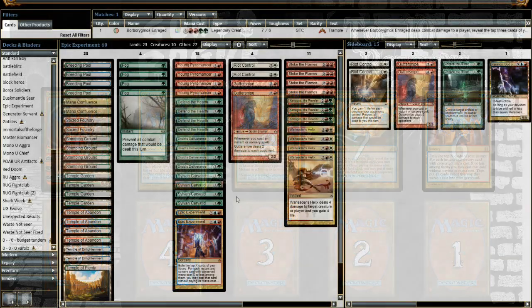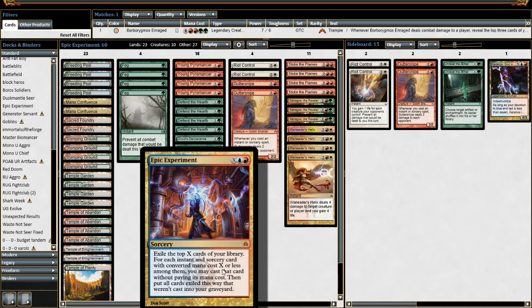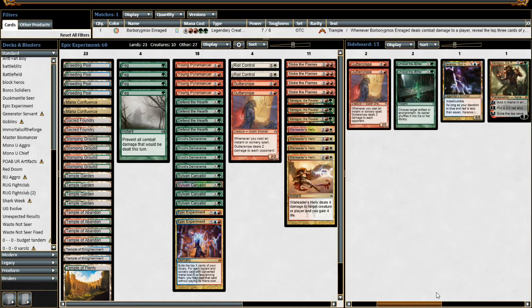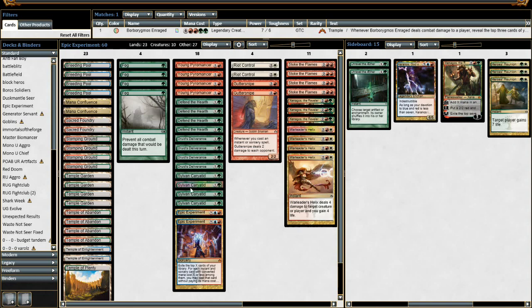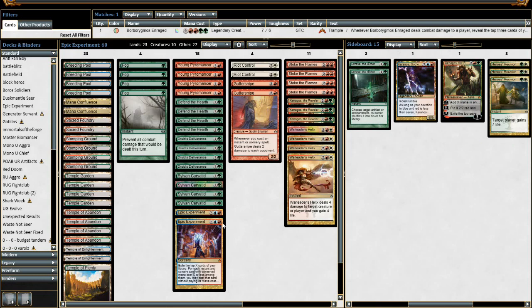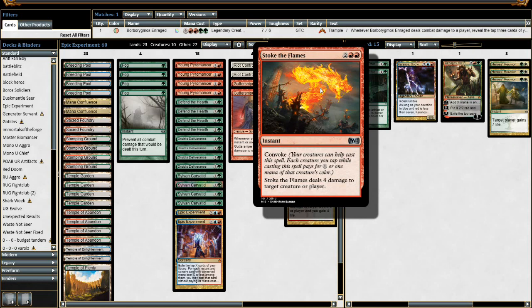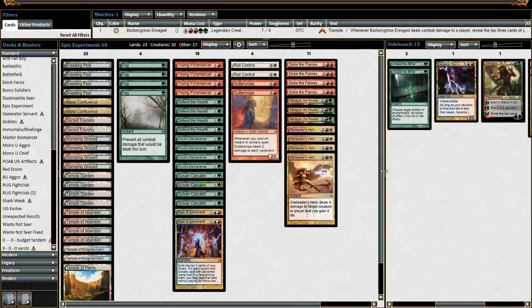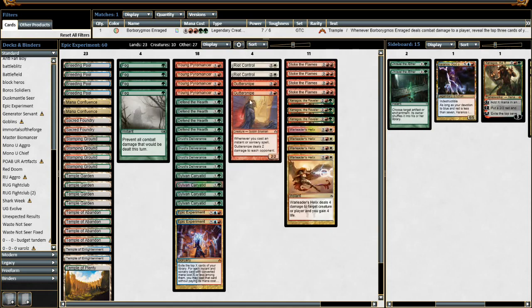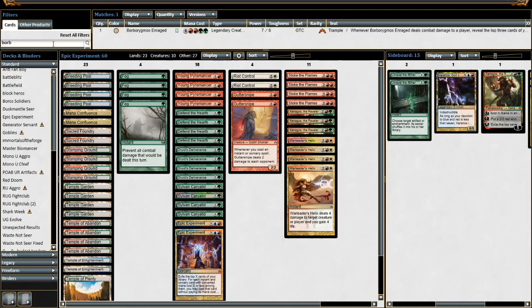Here it is — the Epic Experiment deck. Only two copies, because we're going to keep drawing cards until we find Epic Experiment. I may want to put one more in, but basically we're going to turbo-fog until we find Epic Experiment and try to win through Young Pyromancer creating a ton of tokens, Guttersnipe going off the Epic Experiment, or just getting Epic Experiment high enough to cast Stoke the Flames and War Leader's Helix. We'll generate mana through Xenagos — a Battle Hymn-type effect — while controlling the board until we can fire off a big Epic Experiment.